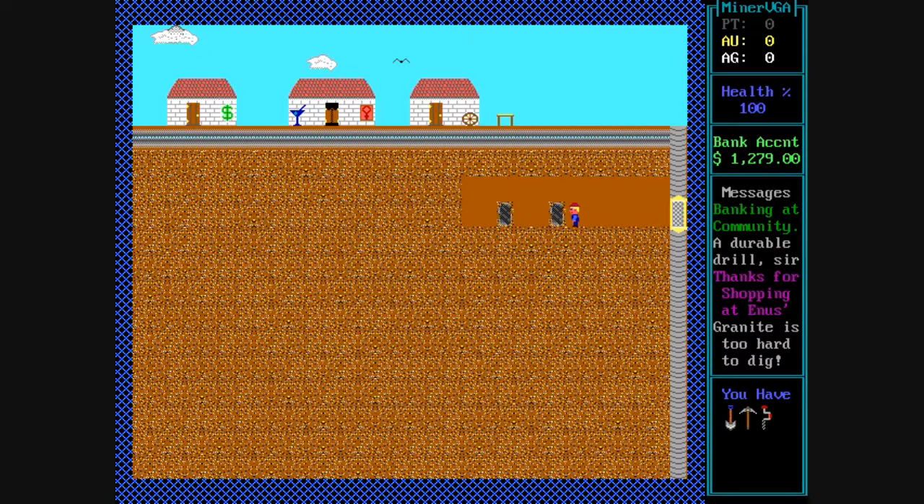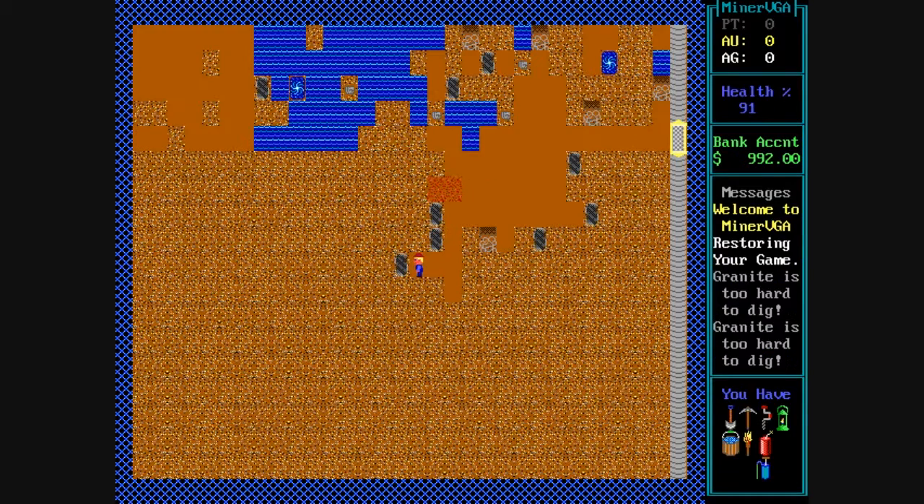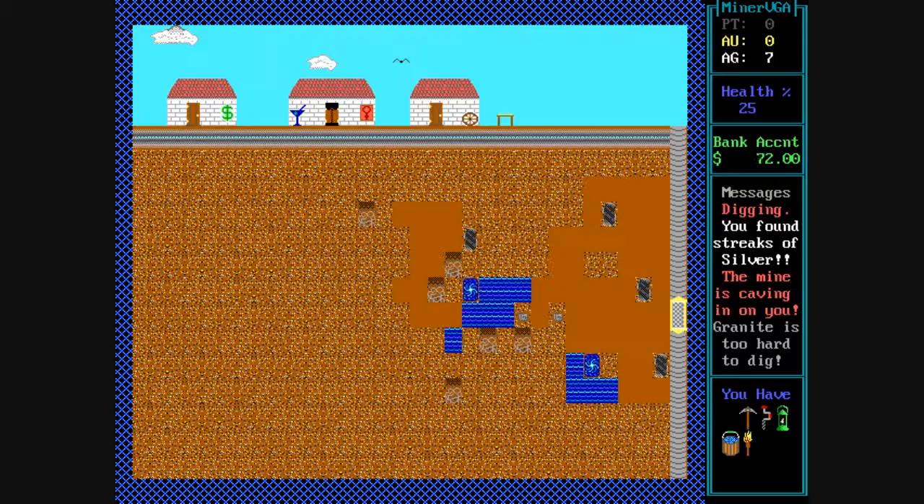If you buy the drill you can drill through granite, which is great, but it's very expensive — it costs $150 to dig through one spot.